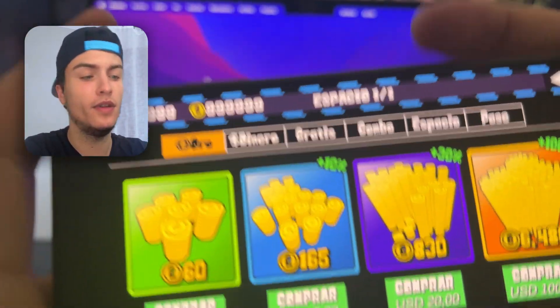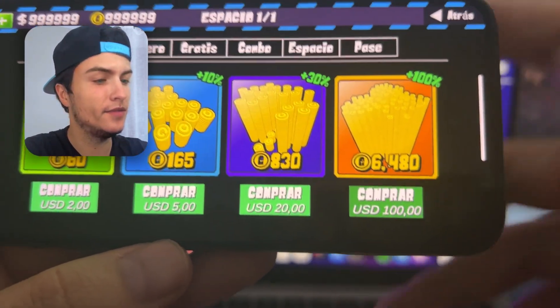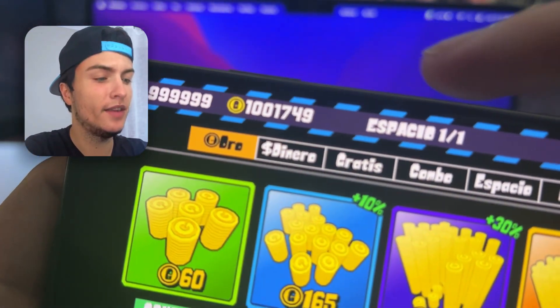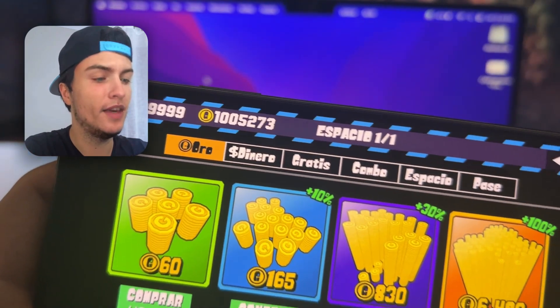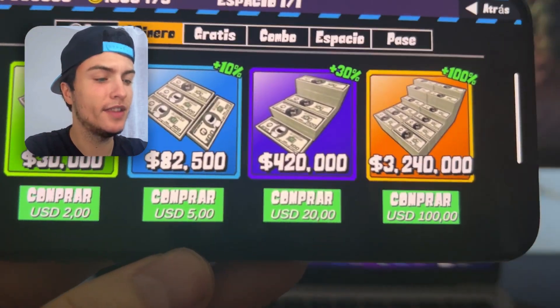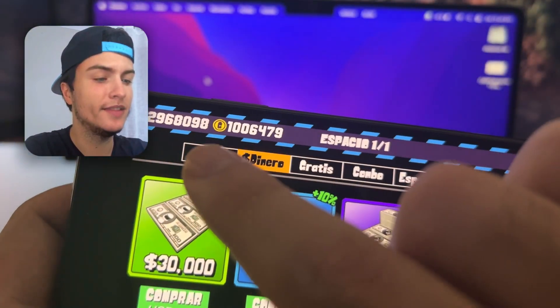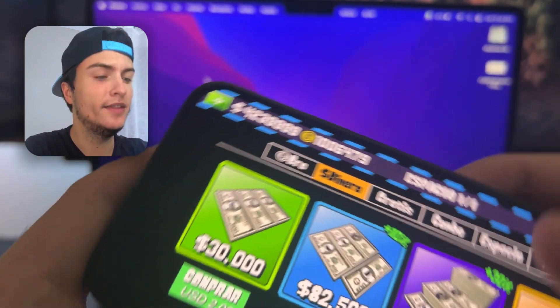With this mod you will be able to unlock any amount that you want. For example, I'm going to go in the store right now, press on this pack, and boom — the amount of that gold pack gets instantly added to my account. We can do the same with money; I'm going to try to unlock three million money, press on the pack, and boom, it gets instantly added.